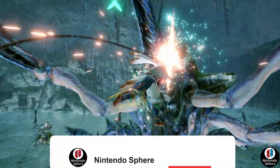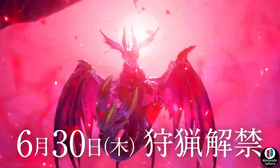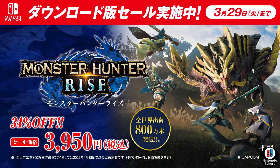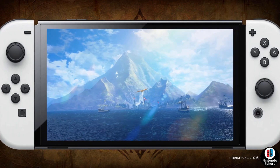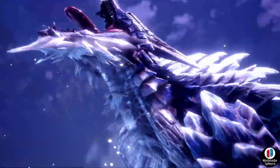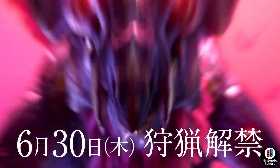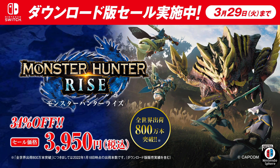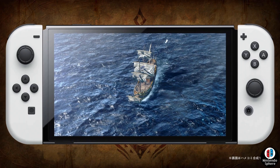Capcom went ahead and dropped clips basically showcasing Astelos' first gameplay that we have seen for Sunbreak, and we're also going to be going over our first look at Shogun Sinator as well. These are TV spots — TV commercials — that are going to be airing in Japan. Usually we don't get to see these in the west, but Capcom went ahead and dropped them online so we are now able to see both of these.